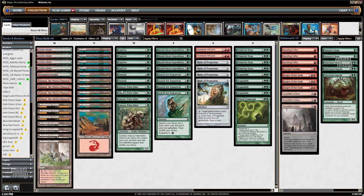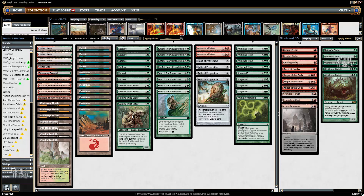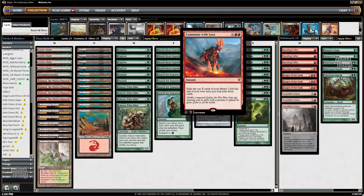It also has Primeval Titans, tons of basic Mountains, and Commune with Lava of all cards — that is definitely the standout card on the list. It's a pretty funny card. According to the tournament report of the guy who played it, he said it was a good draw two or draw three, a card you could play at the end of your opponent's turn, just a way to dig into more action, especially when you've got a lot of mana.